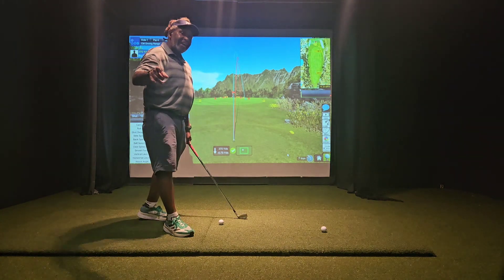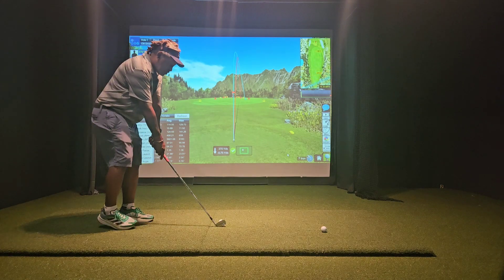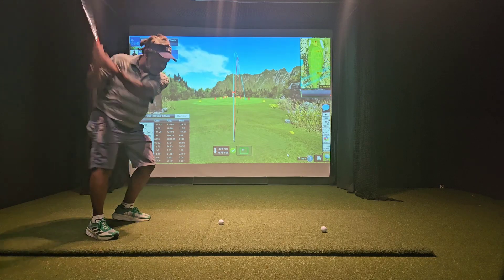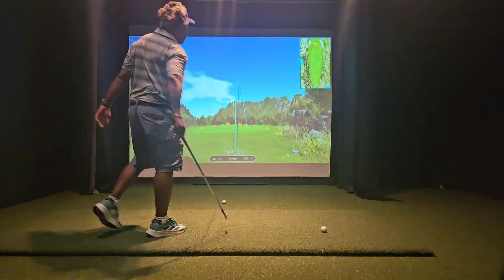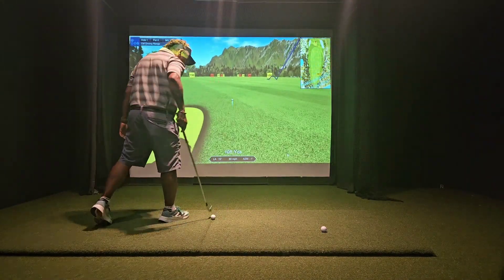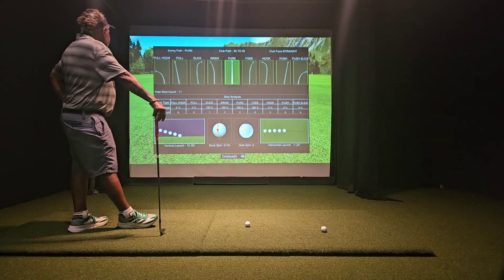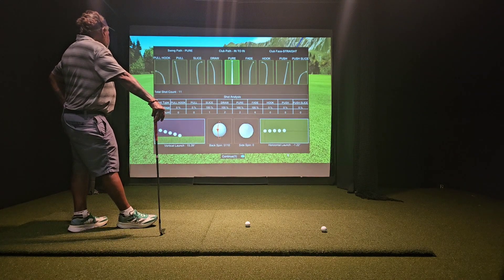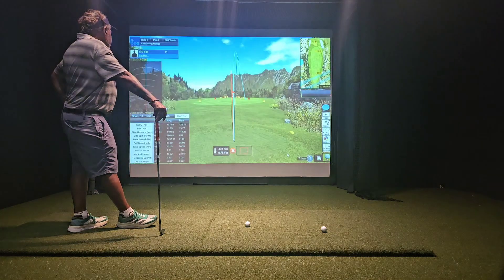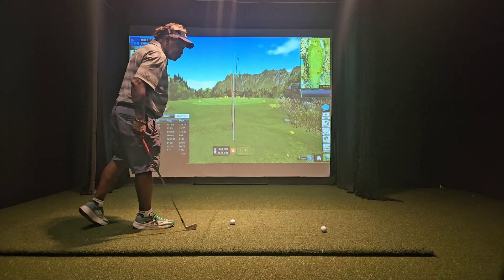I would like to get that attack angle to like a negative 3, negative 4 — that's my goal. So what do I do? Put a little more pressure on the target side. Lost my balance on that one — instead of making one adjustment, I took on the whole problem. That attack angle is going to be better though. Face to path — not bad. Even though my miss was really good. Attack angle: negative 2.25.